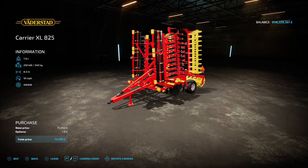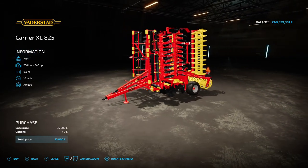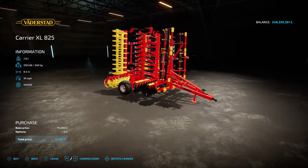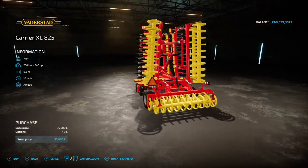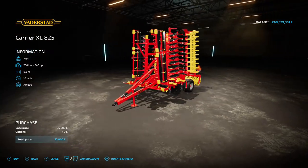Next up is the Vader Stat Carrier XLX825 by Bandy 1016 - 9.56 megabyte on the download, found under disc harrows. It requires 340 horsepower, has an 8.3 meter working width and 10 mph working speed. 75 grand to buy and there are no options - it comes as it is. Nice and bright, though it'll get dirty quickly. 340 hp puts it in the medium to large tractor range.